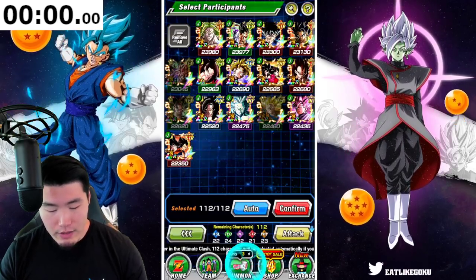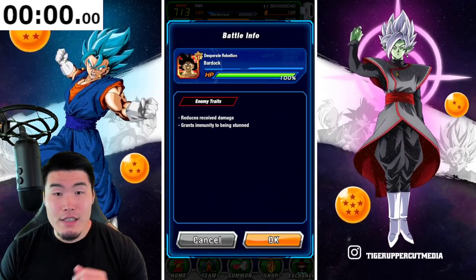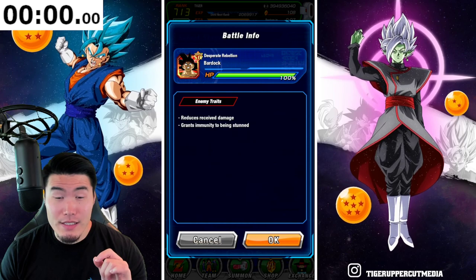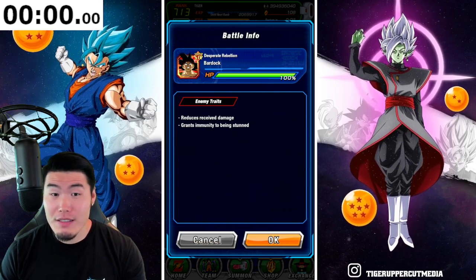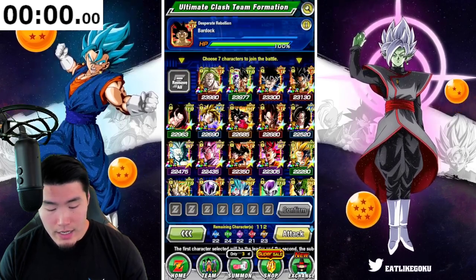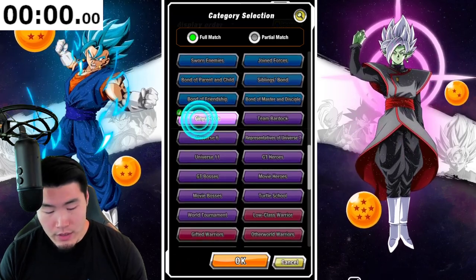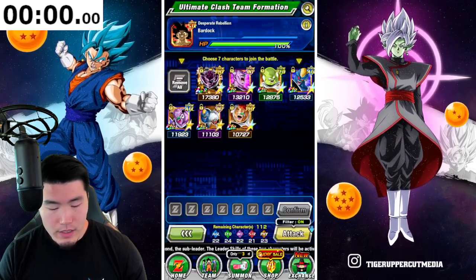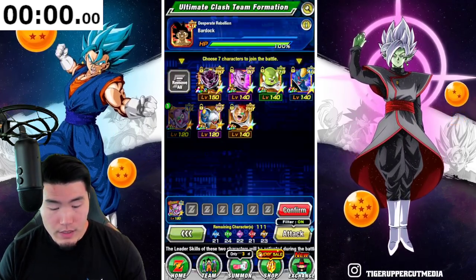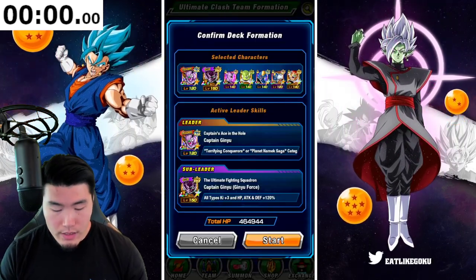For the first enemy, we are facing the STR Bardock, who is immune to being stunned and reduces damage received. That's fine. And I'm going to go for a Ginyu Force team, as I usually do for the first enemy — the Ginyu Goku, LR Ginyu Force, and the rest of the squad.